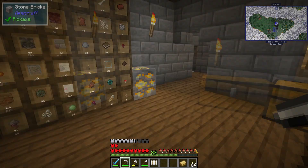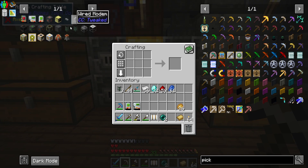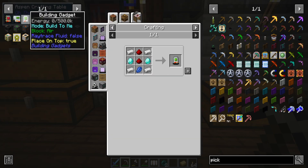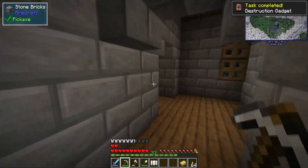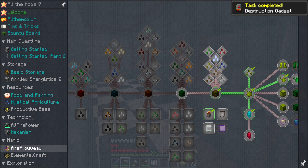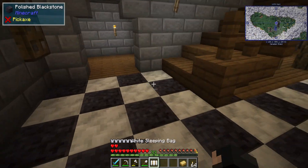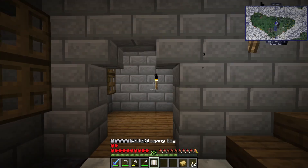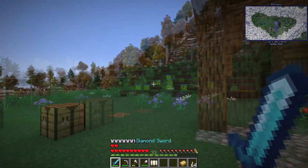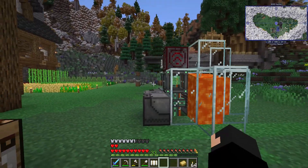The destruction gadget eats a couple of ender pearls but that's fine. There we go - destruction gadget crafted. We've got some tasks done. No diamond rewards unfortunately. It's night so let's sleep. Hopefully now with the mega torch up on top of the tower, I won't get attacked every time I leave the house.